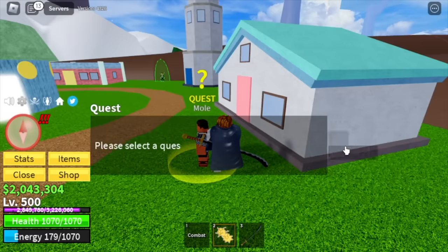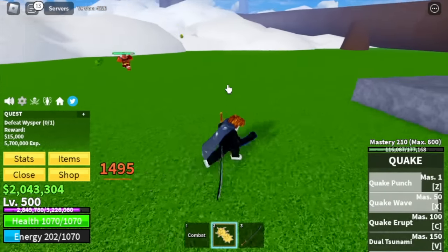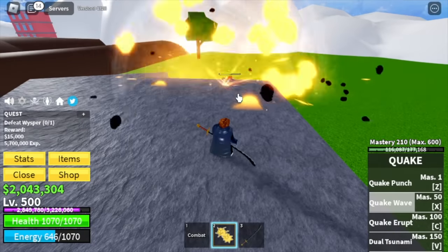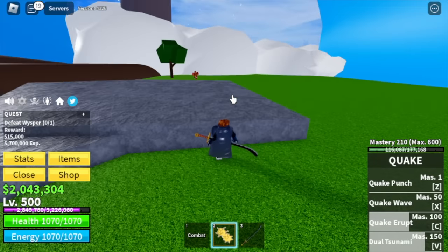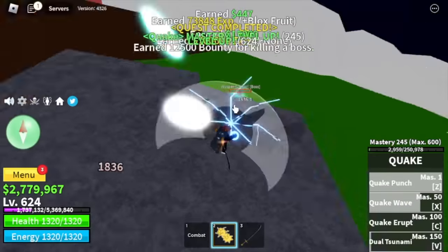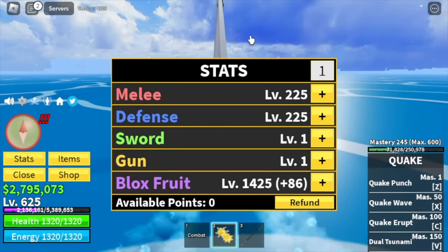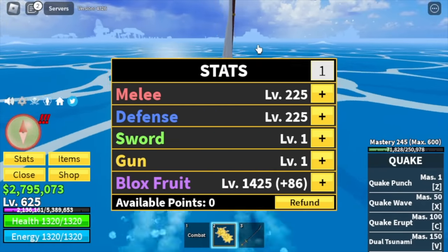Next island is the Skylands and the target is Whisper. I don't know if this is part of the rework, but aside from doing the Stone Strat — where you cannot get hit by Whisper when standing on the stone — you can now also use your Dual Tsunami here. I don't know if this is new or part of the rework. From what I know, you couldn't use it in the Skylands before. At level 625, we're going down to our final island. Stats: Blocks/Roots 1,425, Build/Defense 225.